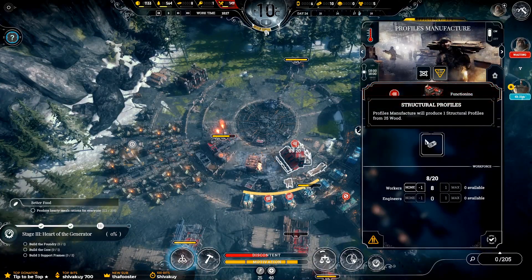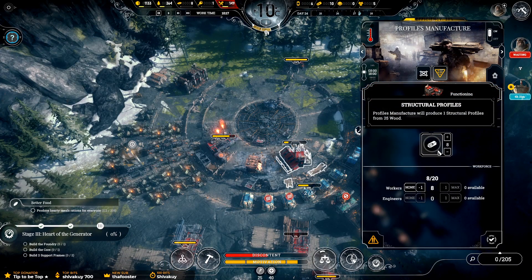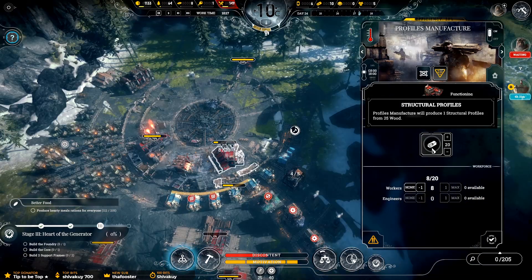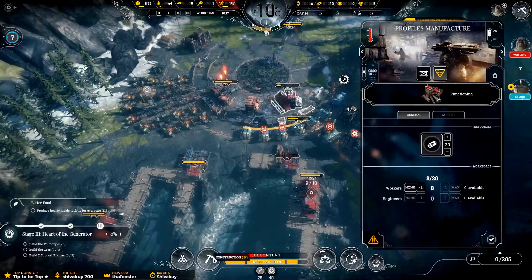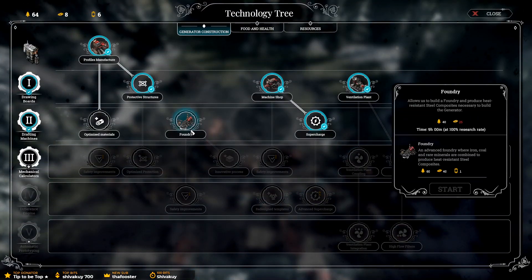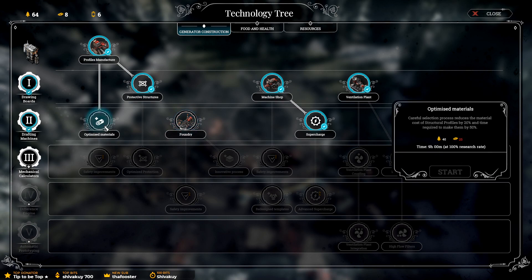Let's get people in here. We have the wood, so we'll put the profiles — we need 50 of these. 25 wood — if I'm making a lot of these components, is there anything that makes it a bit cheaper? Oh yeah, we haven't even got the foundry yet. Maybe we need to do that. Optimize materials: careful selection process reduces the material cost of structural profiles by 20% and time required to make them by 50%.